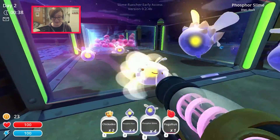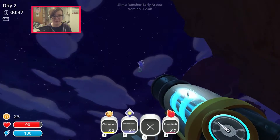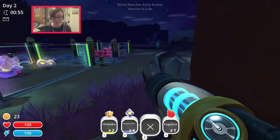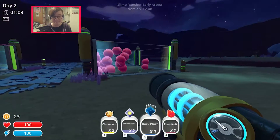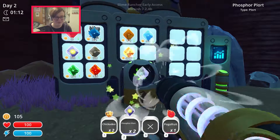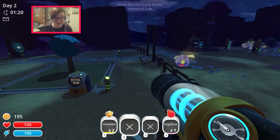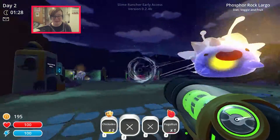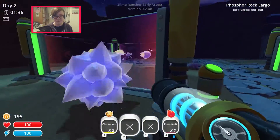These guys are escaping - we need some help. I think I want to call it a day here because these guys are just out of control and I'm gonna have to watch some videos to figure out what I can actually do. I'm not even sure what happened to that one - I think he exploded. But I still have the rock plort! I do want to call it a day here because I am so confused. You get so much more for the rock plort and the phosphor plort - that's so good! Thank you so much for watching this episode of Slime Rancher. I don't know much about this game but I'm definitely excited to play way more. Leave a like and subscribe for more in my game room!